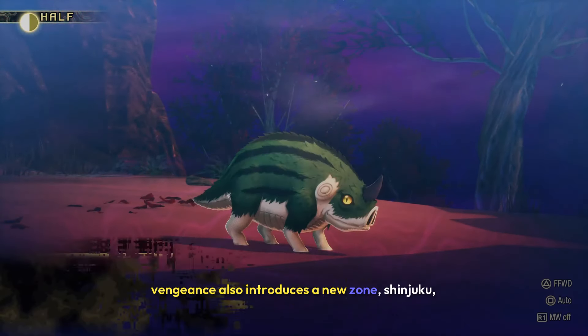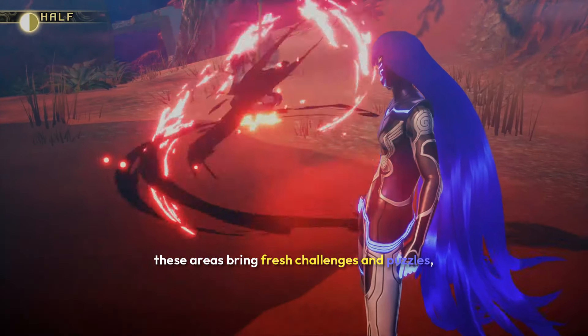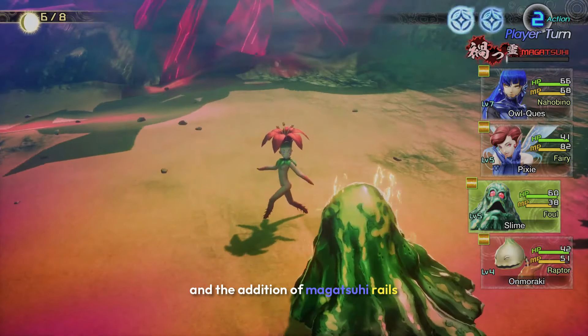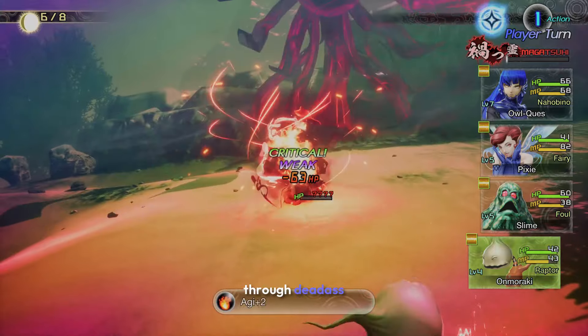Vengeance also introduces a new zone, Shinjuku, and a new dragon, Shankan. These areas bring fresh challenges and puzzles, which add to the overall exploration experience. The addition of Magatsuhi rails makes backtracking less tedious, allowing for smoother navigation through the expansion zones.